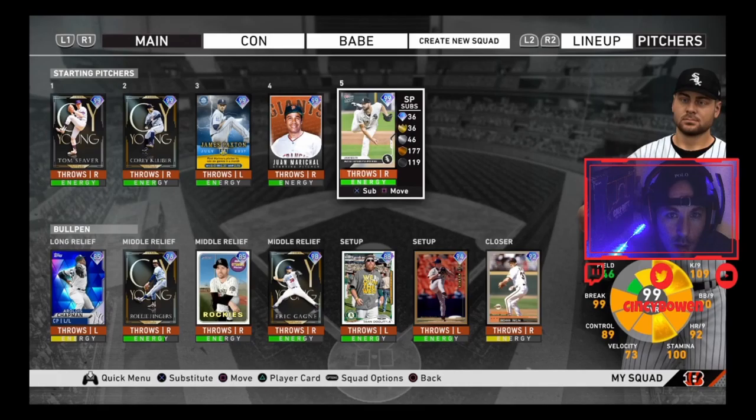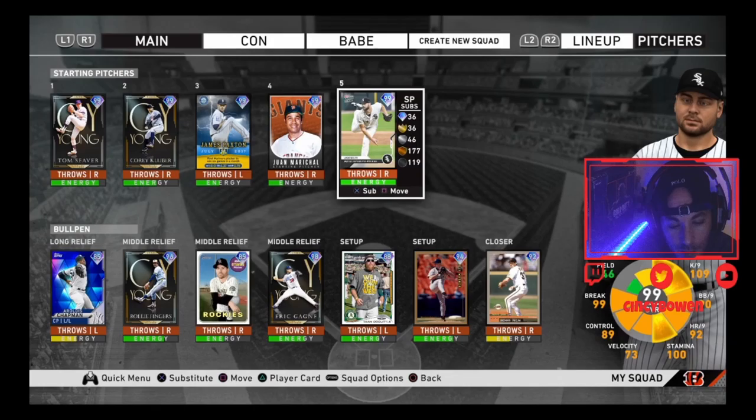What's going on YouTube, Cincy Bowen back with another video. Sorry it's been a while - we did some upgrading and now we're finally ready to make some real content. If you didn't know, Lucas Giolito pitched a no-hitter last week versus the Pittsburgh Pirates - what an amazing accomplishment. Today SDS Studios released a new 99 overall Lucas Giolito card.